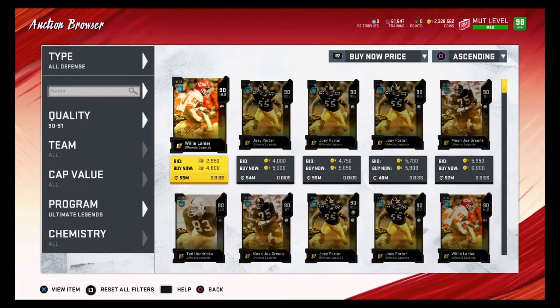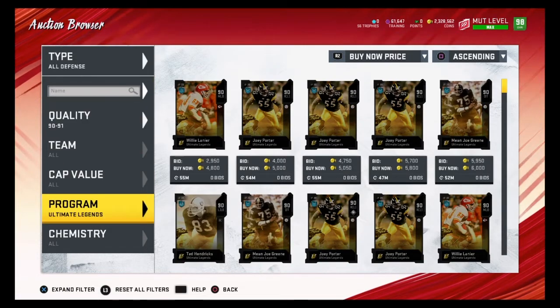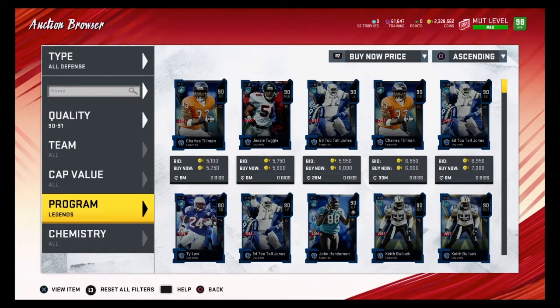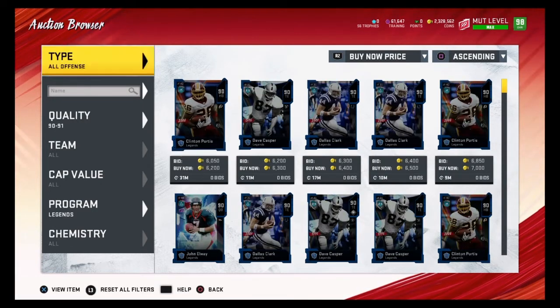91 overalls quicksell for 6,800 training, so as long as you find 91 overalls for 6,800 coins or less, those would be good snipes. Ultimate Legends aren't a very good filter for 90 overalls right now, but Legends is another good filter — anything 5000 coins or under is a good snipe.